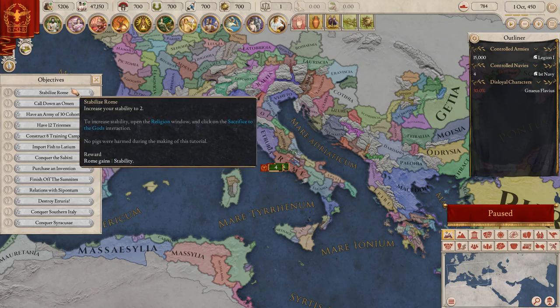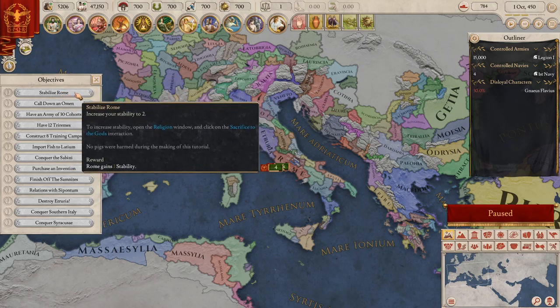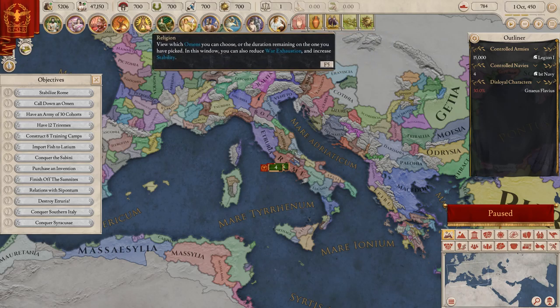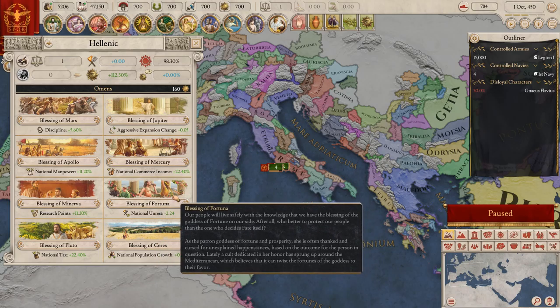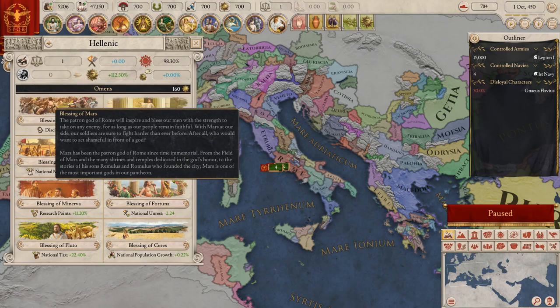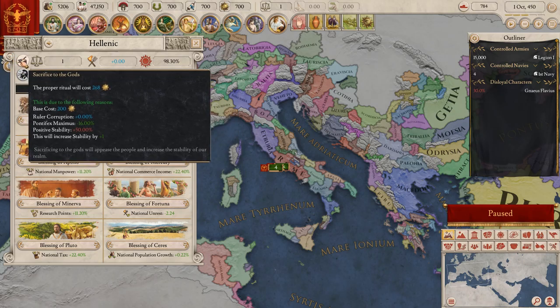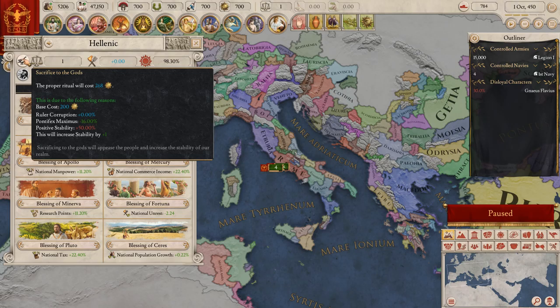Let's focus on what we need to do, I want to get something done in this first episode. Increase your stabilization - to increase stability, open the regional window and click on Sacrifice to the Gods. We've got trade overview, decisions, diplomat, economics, religions. I can do a lot of things, not quite sure what - if you've got any tips put them in the comments. Sacrifice to the Gods - the ritual will cost 286. I push the button: sacrifice to the Gods will appease the people and increase stability.